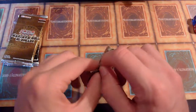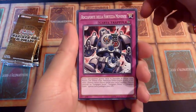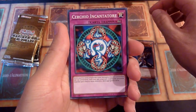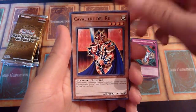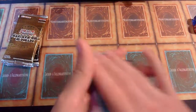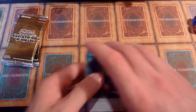Yugi starts, as always, when he's present. There's Stronghold the Moving Fortress. Combatante delle Lame. Cercio Incantatore. Cavaliere del Rey. And Carta di Santità — I don't know, but there's something on the A, so maybe the accent is there.